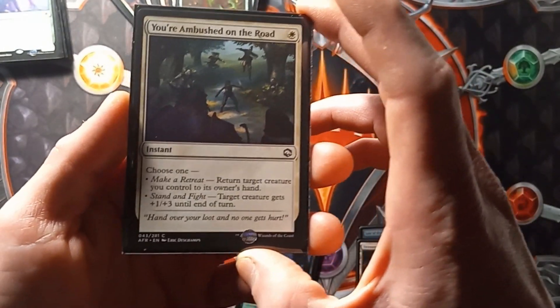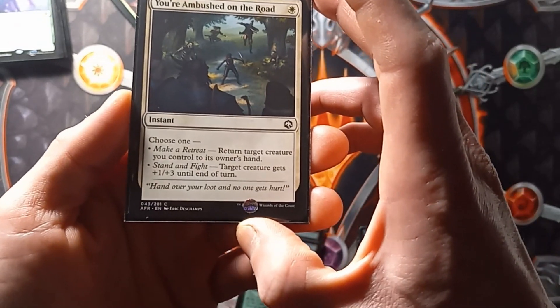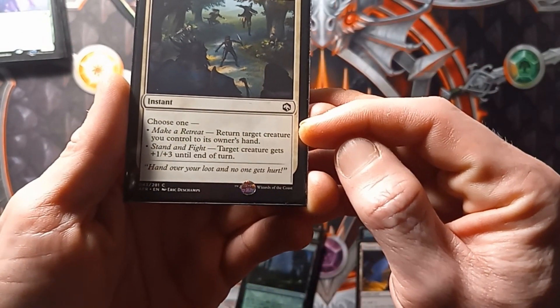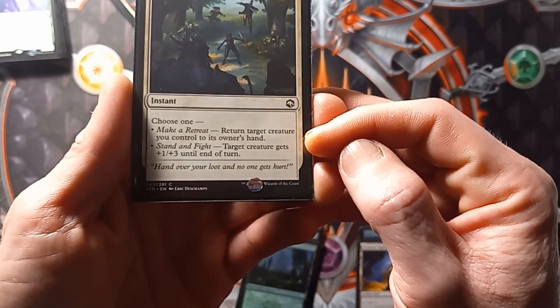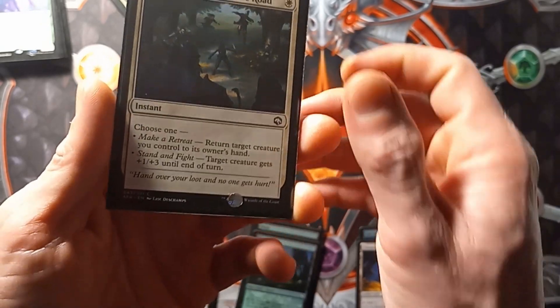We have 'You're Abandoned on the Road.' Choose one: Make Retreat — return target creature you control to its owner's hand. Or Stand and Fight — target creature gets plus 1 plus 3 until end of turn.